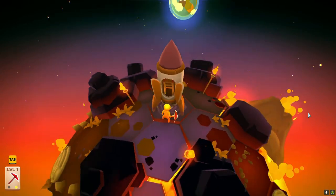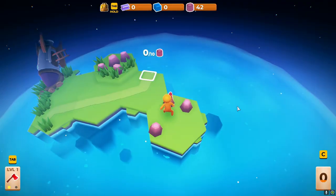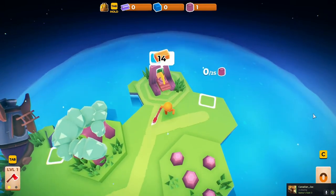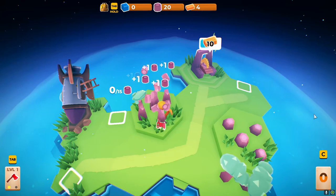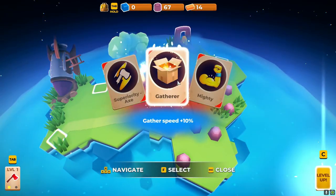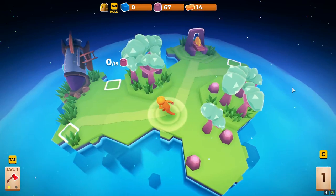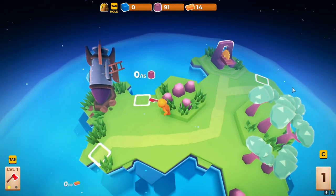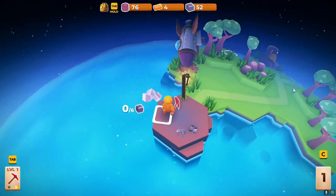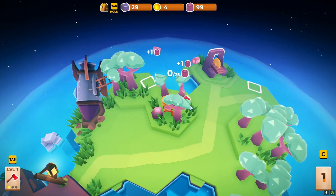I really need to just use Q and E. Rotating with the right mouse button and dragging is very very slow. Okay, so we crash landed on this place and you're just slowly building up a little world. I'm assuming I'm going to need refined materials. Wood seems to regenerate. I can go in particular directions — level up, gather speed, damage. I can sprint, pressing shift.